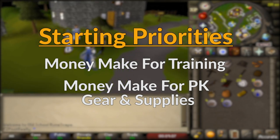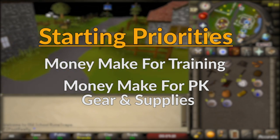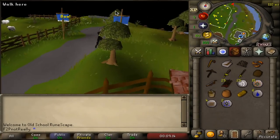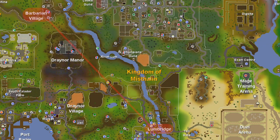Our primary priority is to create sufficient funds for training, and simultaneous funds for future PK gear and supplies. To begin this process, head north to Barbarian Village, where we will be navigating the Stronghold of Security.